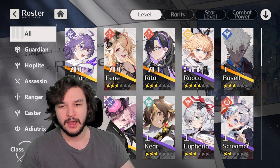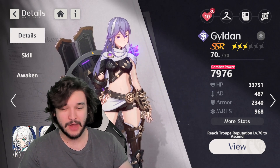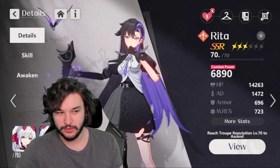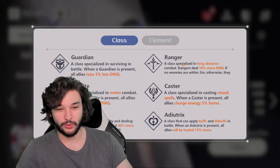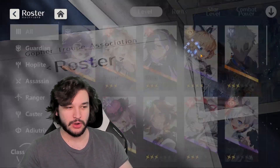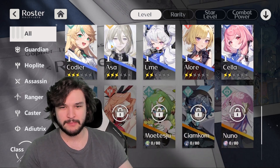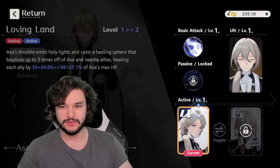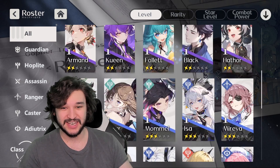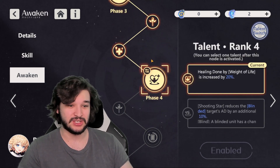In my current setup I have Gildan, who is arguably the best defensive unit in the game, as my main tank. Then I have Fene and Rita as my ranged units — actual rangers — which really amps up my damage and keeps them alive. I use Roko as a healer. You can also use Asa, who has some good healing moves as well. I used Roko because I pulled a ton of copies of her and she's now four stars, whereas I didn't pull many copies of Asa.